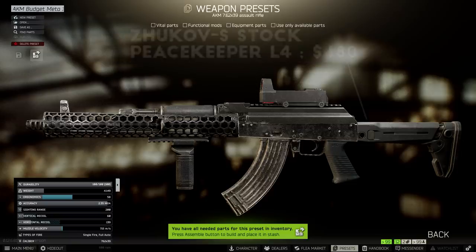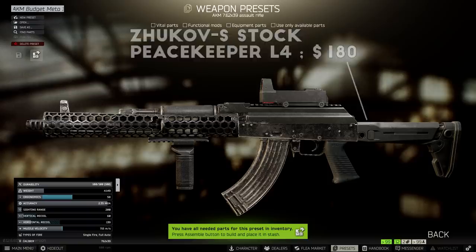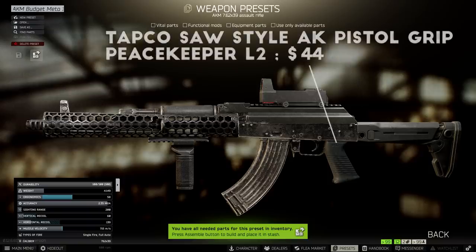The stock on this build is the Zhukov S AK stock, sold by Peacekeeper Level 4. This is among the best attachments in the game for pure recoil control, but can only be used by certain AK variants, which is why this build is based around the AKM and AK-74N. Finally, I swapped the pistol grip for the Tapco Saw-style pistol grip at Peacekeeper Level 2, which is a very cost-effective ergonomics boost for the AK.